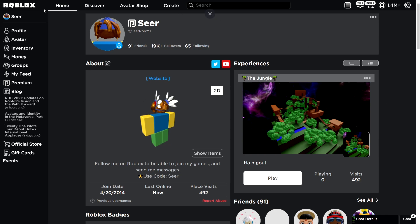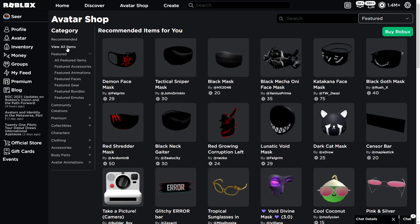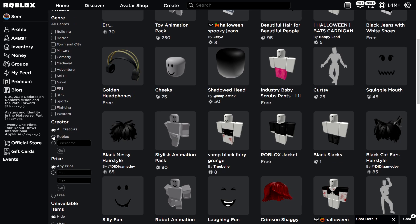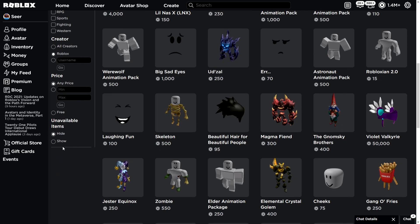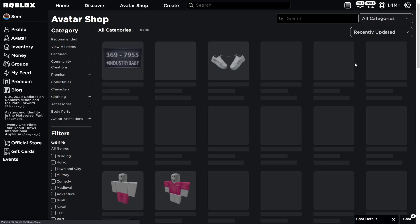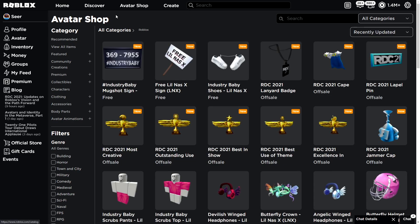What we're going to do first is go to the avatar shop right here, go to the free items. You can select free if you want to, but let's do recently updated and then you will see a bunch of free items. We got one, two, three free items for this event — these are all Leona's X items.